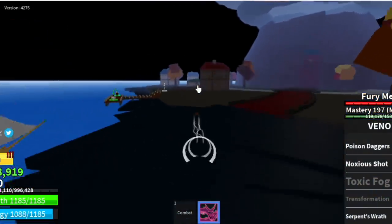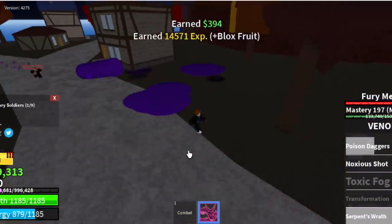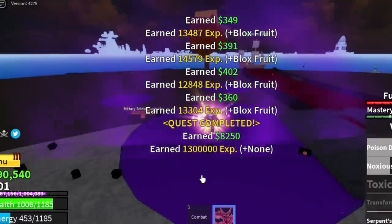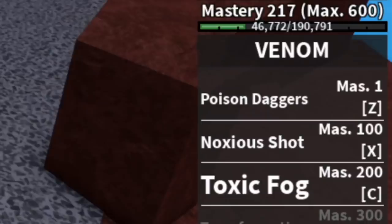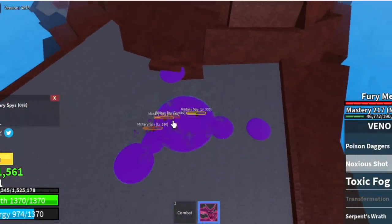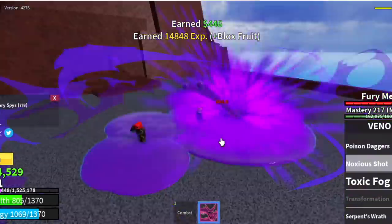At level 300 we go to the Magma Village. This part is kind of annoying like the petty officers — the military soldiers. You need to defeat 9. Lure 2 here, then lure 3 on the other side of the bridge. Some mobs might not follow you, so follow that pattern. At level 330 you can start defeating the military spies. We've unlocked Toxic Fog at mastery 200 — this skill is good for luring, you don't need to punch them.